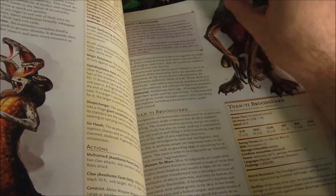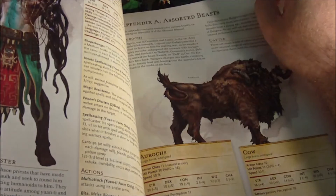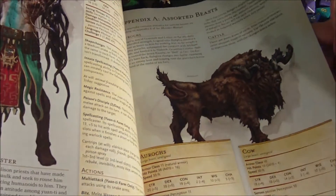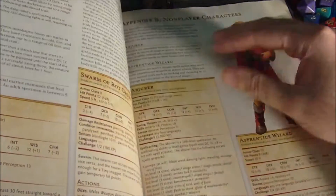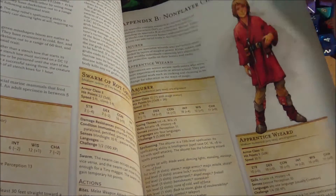And then we've just got some Yuan-ti at the end, including the Yuan-ti Anathema. And then we've got our Appendixes — some beasts if you just need to fill out some things: cows, rock grubs, worms, dolphins. And then we've got some non-player characters.